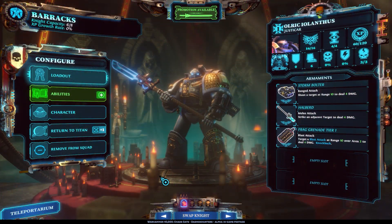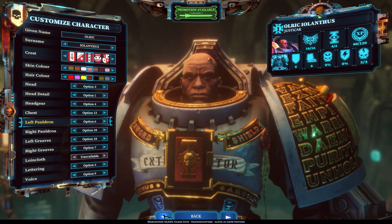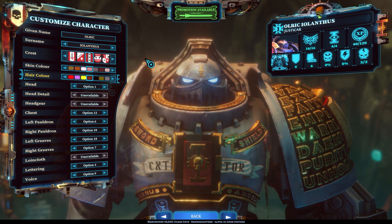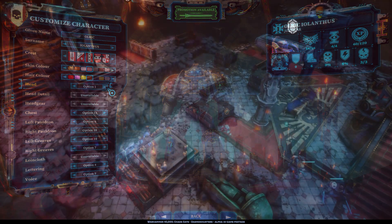As a 40k fan, one of the things I love above anything else is customization, and this game has it all. This is what we live for as 40k fans — this is why we make our armies. We want our armies to look absolutely badass, and as you can see from the background of this video, the customization is fantastic. You can change the name, surname, crest, skin color, hair color, head options, head details, headgear, chest, pauldrons, greaves, loincloth, and even your voice. So I can go in and personalize my squad to look exactly how I want — warrior monks with the deepest, darkest, most awesome voices in the Imperium. It adds a little bit more flavor and fun when you play with those characters on the battlefield.